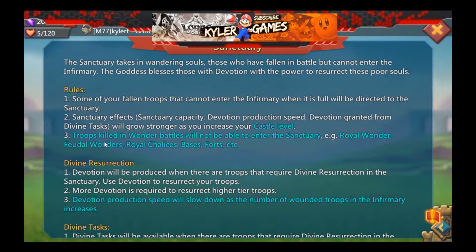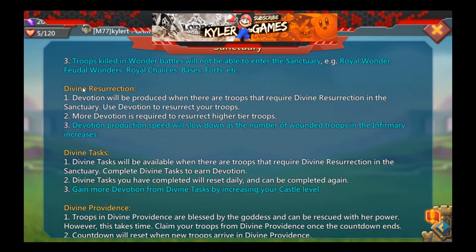Rule two: troops killed in wonder battles will not be able to enter the Sanctuary. Royal wonders, feudal wonders, royal chalices, base forts - troops killed in those locations will not be able to enter the Sanctuary, even though your infirmary may be full.